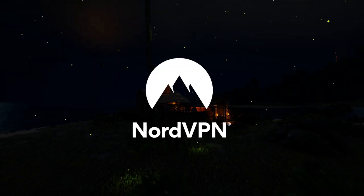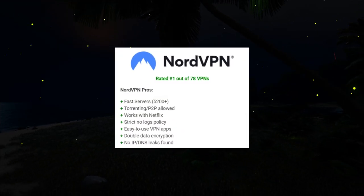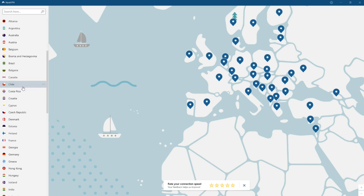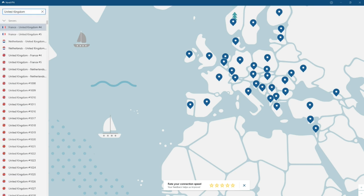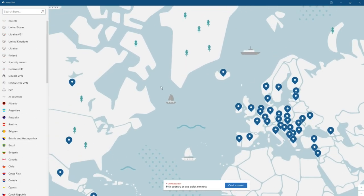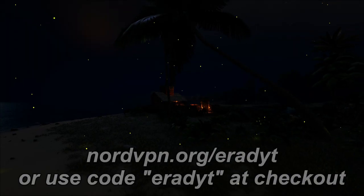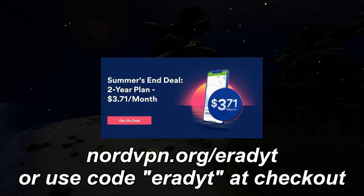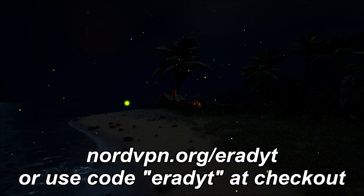As usual, this video is sponsored by NordVPN. If you want to stay safe on the internet and ensure you can't be tracked by shady individuals, whilst being able to access Netflix, BBC iPlayer, ITV, Hulu, HBO and more regardless of where you live, whilst maintaining blazing fast internet speeds, NordVPN is the perfect choice for you. When you use my link or discount code you can get 68% off a 2-year deal, which comes out to $3.71 a month — an absolute bargain price for such a great service that I use almost every day. The software is a small download, easy to use, one click and you're both connected and protected with full access to the internet. Nord also has very strict policies on protecting your data, meaning you can browse in confidence. Visit nordvpn.org/eradyt or use code eradyt at checkout to claim this huge discount.